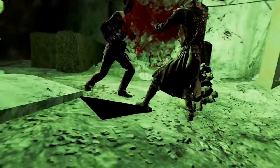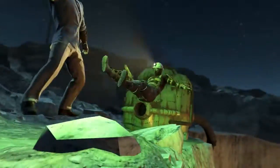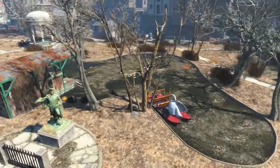Welcome back ladies and gentlemen to Fallout 4. My name's Camel and this video will be a walkthrough guide where I will show you how to acquire the unique weapon, the Furious Power Fist — or as I like to call it, Friday Night's Fun. To acquire this weapon,